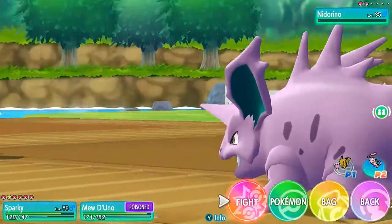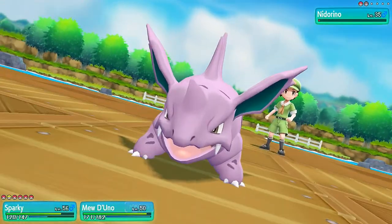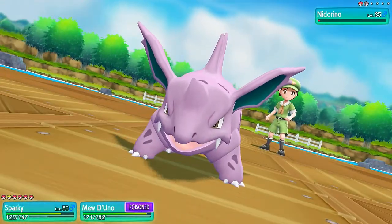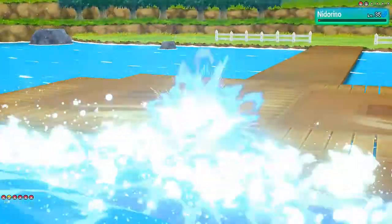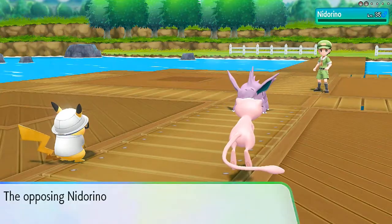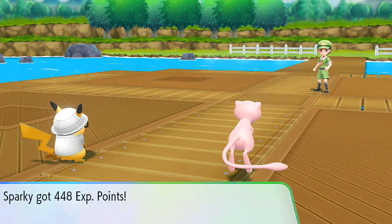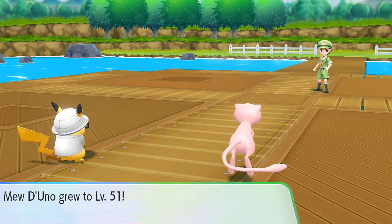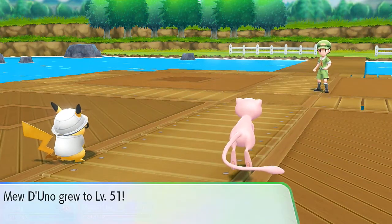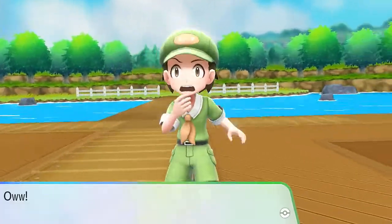Watch this — Splishy Splash! I love that word — Splishy Splash. Side wave doesn't hurt right here. Somebody attacks — Splishy Splash on the surfboard! Suck it, Nidorino. Mew De Uno — welcome again to level 51. Justin has been defeated, and we get two more Great Balls right here.